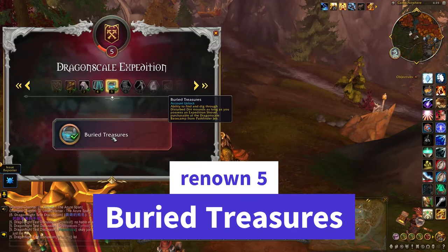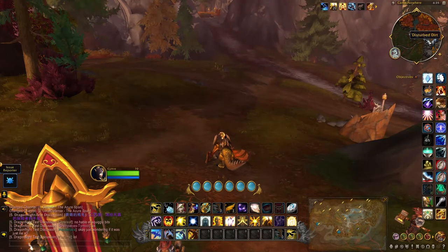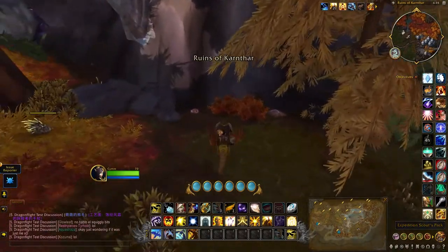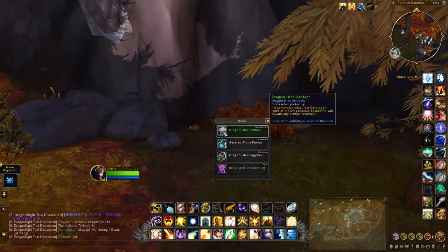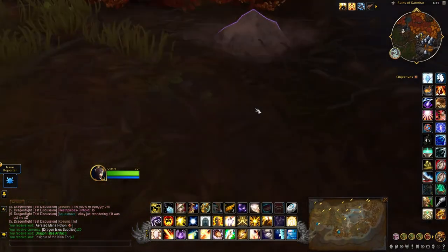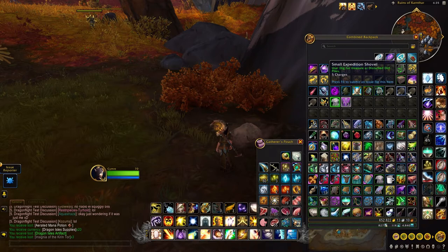At Renown 5 you get access to buried treasures. I've just landed in a location and there's a disturbed dirt pile over here. To actually dig one of these things up you'll need a shovel, which you do get one as soon as you hit the Renown level. That's what they look like in the bag - apparently they don't stack, but they do have five charges, which is handy.